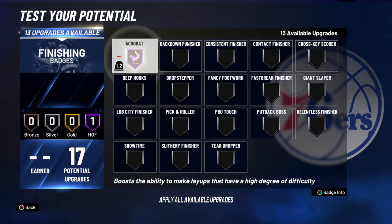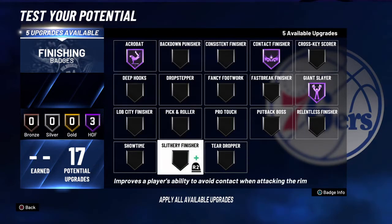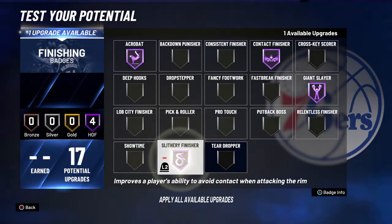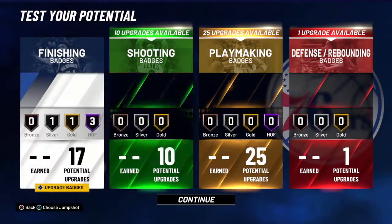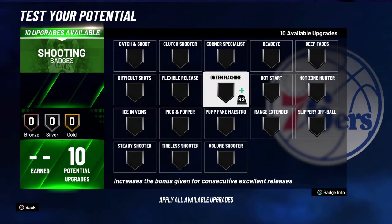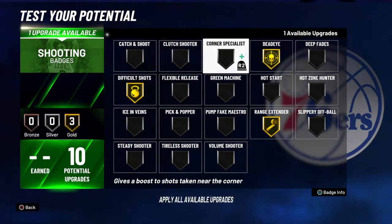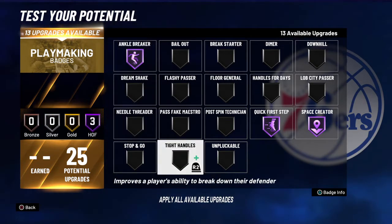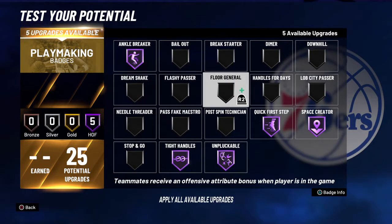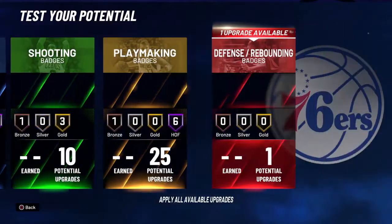Trey's an acrobat for sure, giant slayer for sure, contact for sure. I'm gonna take some off this contact finish — put that right there and now we're good. Difficult shots, oh my god — range extender, dead eye, clutch. Playmaking: space creator, ankle tightener, impeccable, handles for days. I'm gonna give him a bailout and clamps.